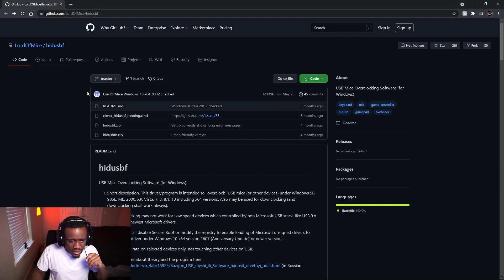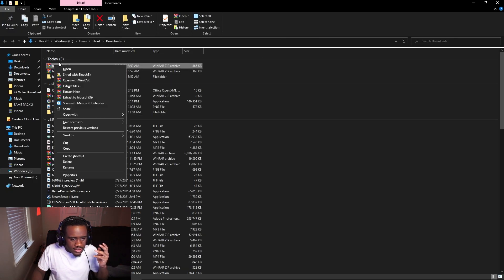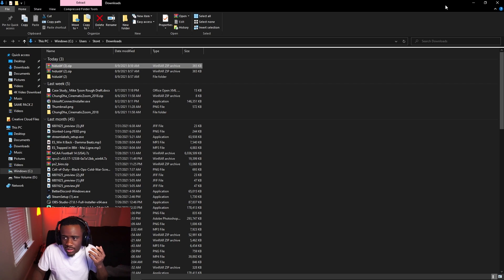The first thing you want to do is scroll all the way down and click the download button. As you can see I've already downloaded it plenty of times, but I'm going to go through it again so you guys can see exactly what I'm doing. Go ahead and open it, click 'Show in folder,' then press 'Extract Files.' I'm going to extract this file to my desktop and press OK.